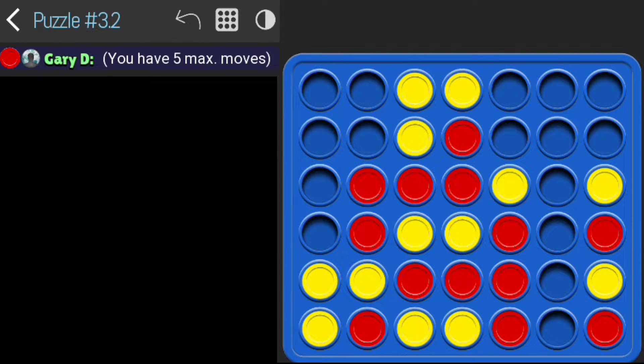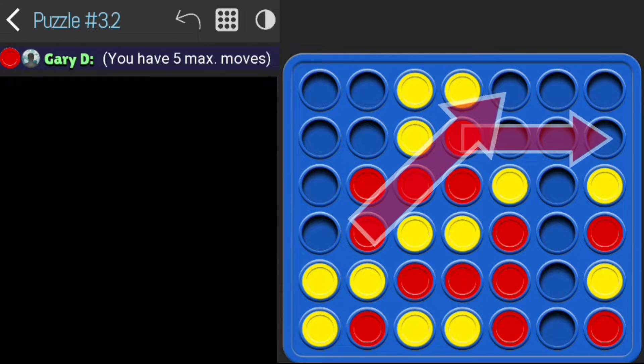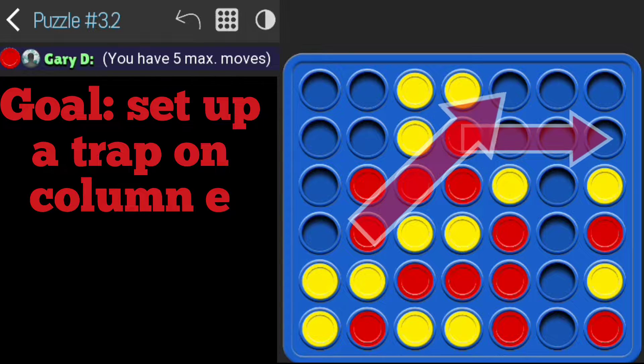This puzzle is a little bit tricky. What we're essentially looking to do is set up a trap where we have two different ways to make four in a row. If you look at the very top of the screen, you'll notice that is possible if we can force a few moves.